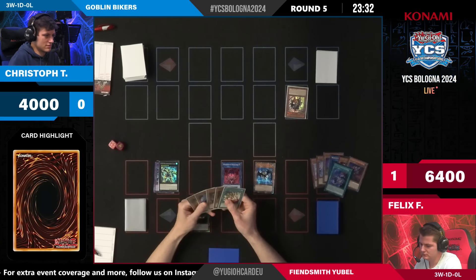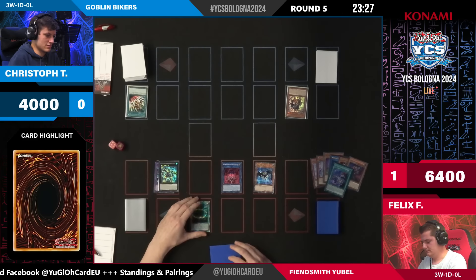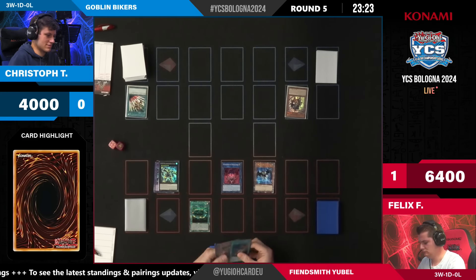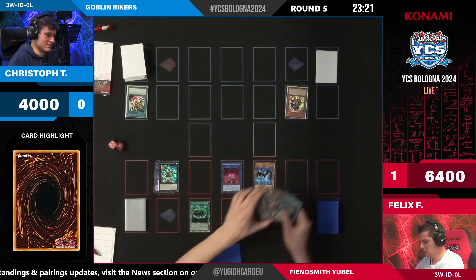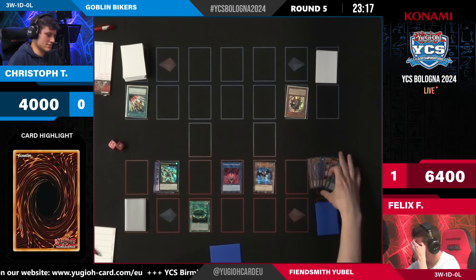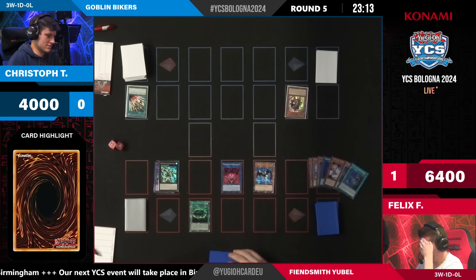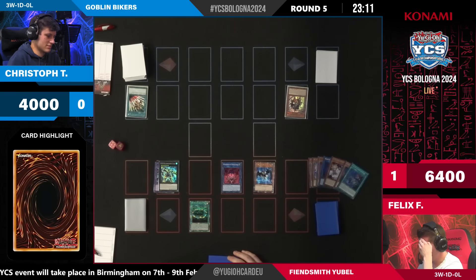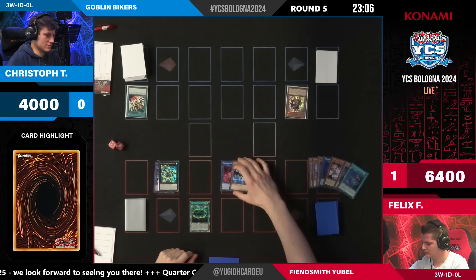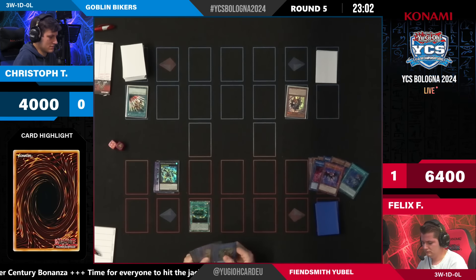Sometimes the Yubel deck struggles to close out games because you have a whole lot of monsters with zero attack, but I think we're already set up pretty well — we have two Caesars, a Sequence, and Lacrimar on the field, so I don't think we're missing much. I just don't think he's going to Yubel this game — there's only four thousand life points left. You could just go into Requiem, get the Engraver back from the graveyard, and should already have the damage. Let's see whether Felix sees that — it's pretty hard not to see game here.